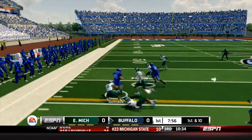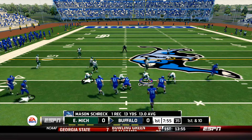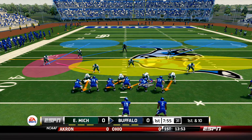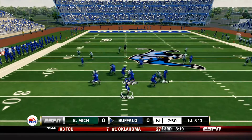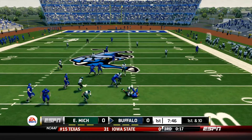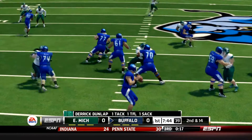The first pass of the game is going to be completed to Mason Shrek, the tight end to the left side of the field. Hurry up offense for Buffalo. Buffalo's 2-2 on this young season. Shotgun formation, running back to his right. Here's the snap. Rohach tries to get out of the pocket but he's going to end up being brought down by Derek Dunlap with the sack.